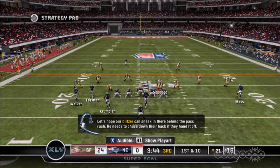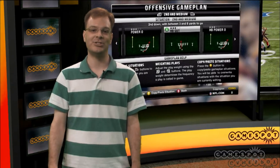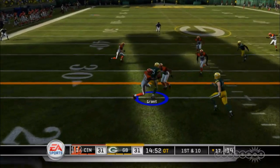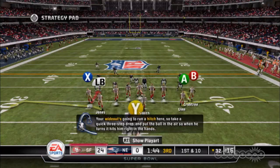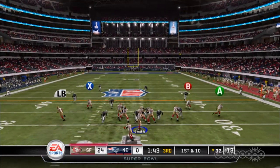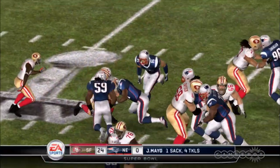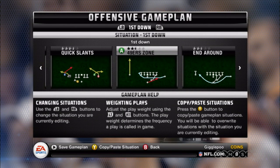But there are still some issues. The most notable is the infusion of the wildcat formation, which is just as lame in Madden as it is in the real games. Once a play using this formation is called, you can't audible to something worthwhile either, which pretty much kills the down. The computer sometimes calls awful plays, such as back-to-back screens or draws, which forces you to audible to something better. Still, this is a good feature, and you can always tweak your game plan beforehand to limit the appearance of lousy plays.